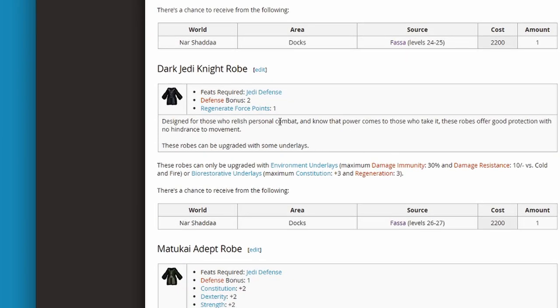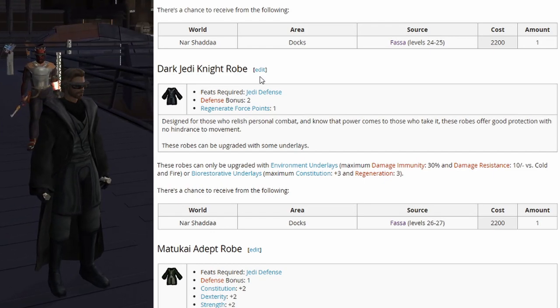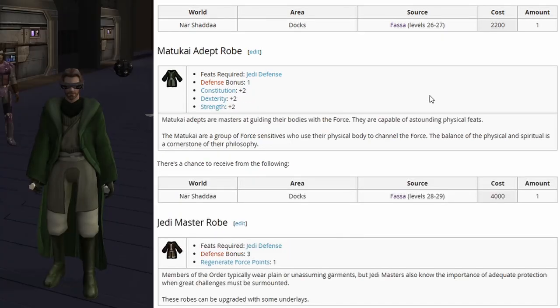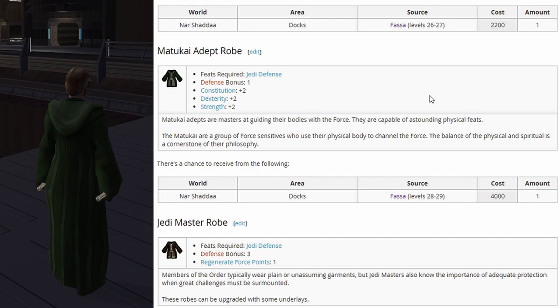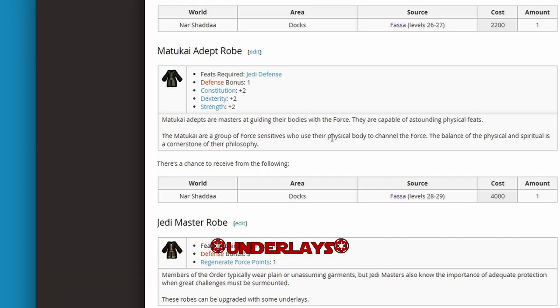Then we have the Dark Jedi Knight robe — defense bonus 2, regenerate force points 1 — which can also be stacked with the overlays. Then we have the Matakai Adept robes: defense bonus 1, constitution plus 2, dexterity plus 2, and strength plus 2 — the next step up from the Matakai Apprentice robe in the common tier. This one cannot be stacked with overlays.